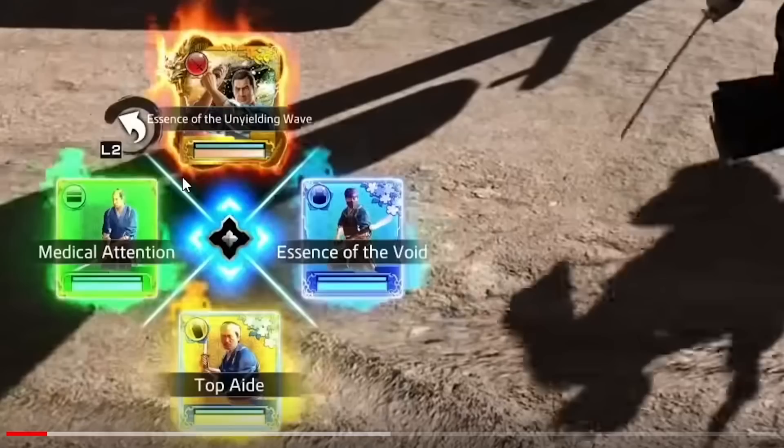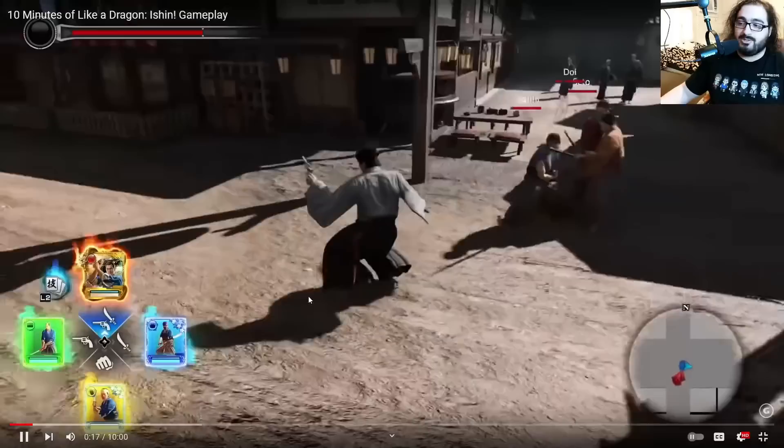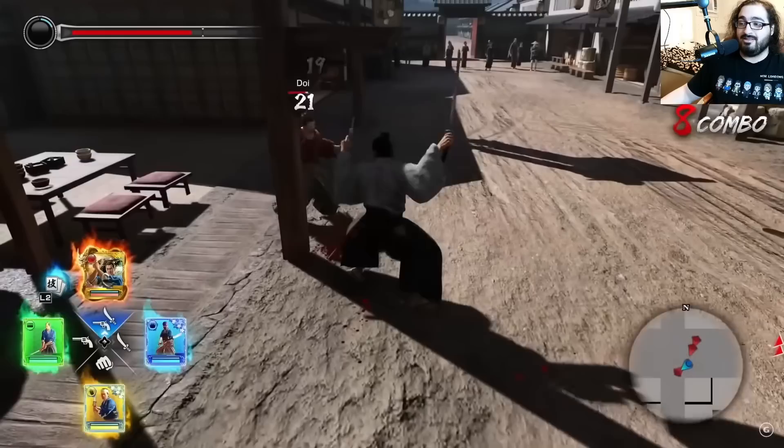The first thing you're going to notice is this huge UI on the bottom left of the screen. Like a Dragon: Ishin has this troop system — basically you can see these cards over here. These cards used to be only available in a certain minigame, some kind of dungeon crawling minigame where you go through hordes of enemies and defeat them and get rewards. You would use these cards there to get buffs or abilities, but now they seem to actually want to implement that in normal combat, which is unexpected to say the least.